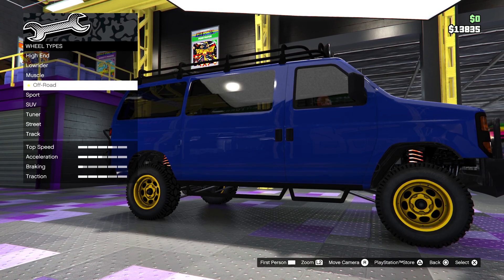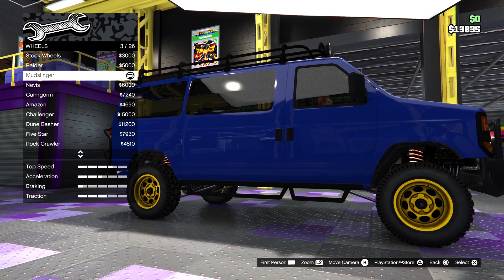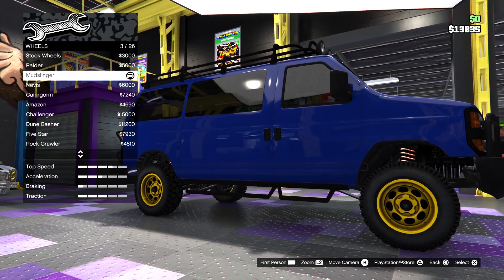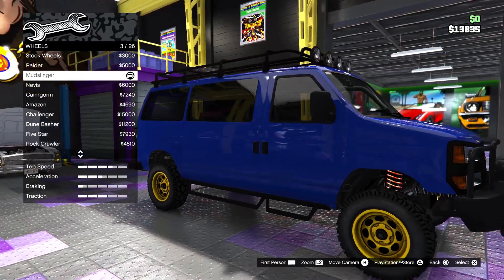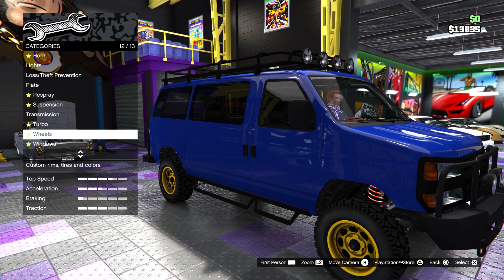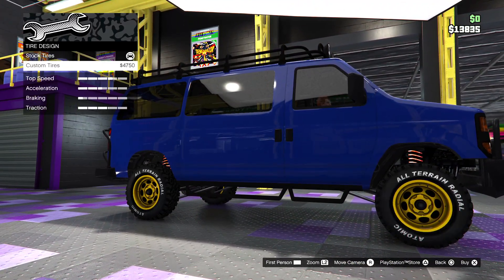First, you go to off-road. Then do stock rims and get the Mud Slinger. Boom, that's how you get it. Do not get the stock wheels, because you cannot colour the stock wheels. Get the Mud Slinger — I don't know what it costs because I already got it. Do not use tyre design or whatever.